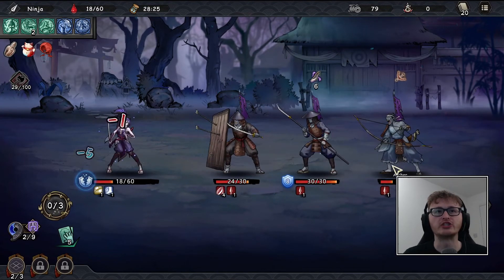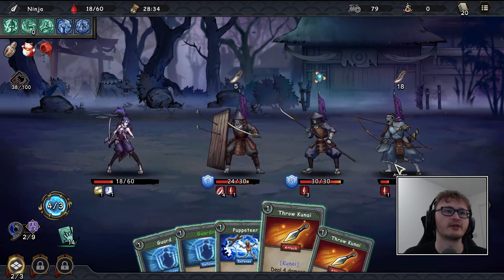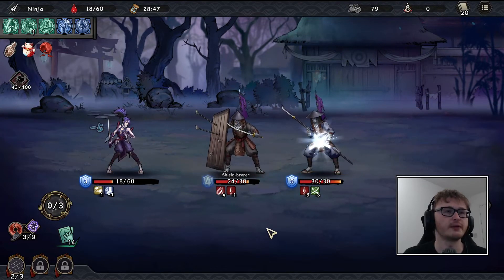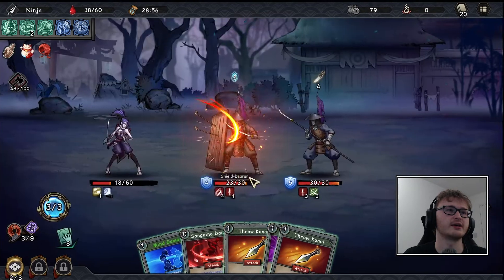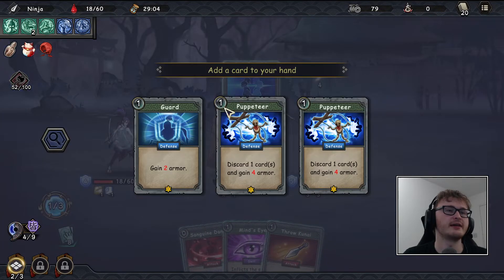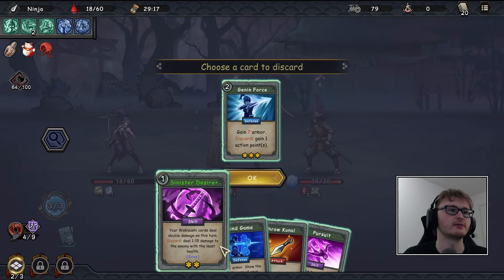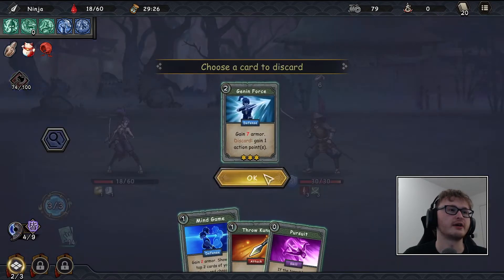I'm tempted to play Equal Trade — I feel like we're running out of chances to use it. I don't mind taking the three damage just to guarantee a passive benefit for this fight. We need to kill the bowman first. Let's use pursuit for quite a bit of damage and play both. Kill the archer, take no damage — going pretty well. I'll discard Iron or Steel, do an attack first for a mantra, mind game into puppeteer, then finish off with a wakizashi hit for a big 12 — very happy with that.